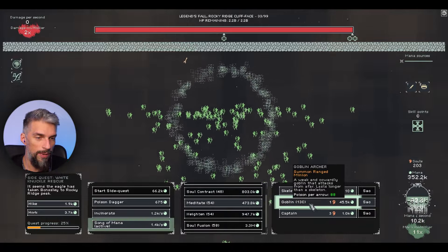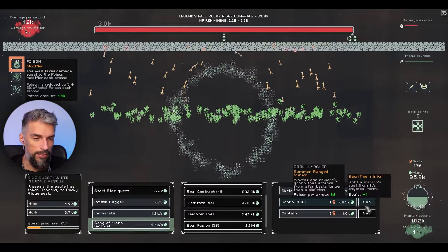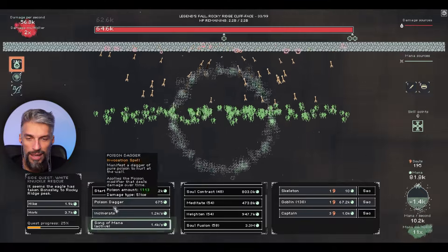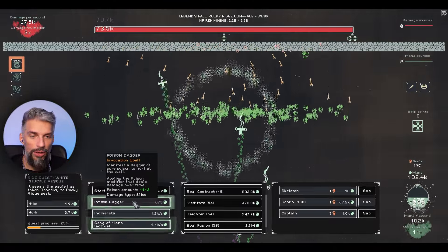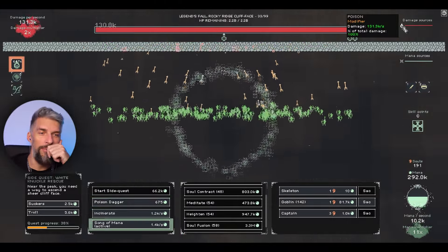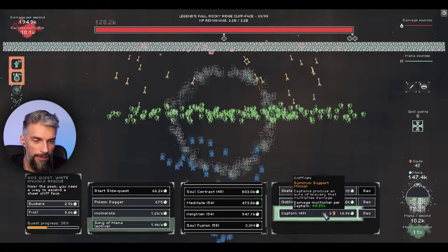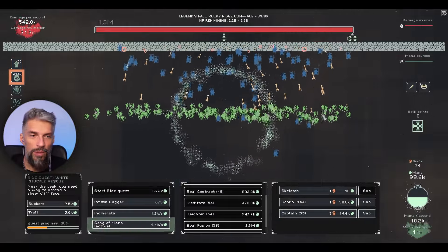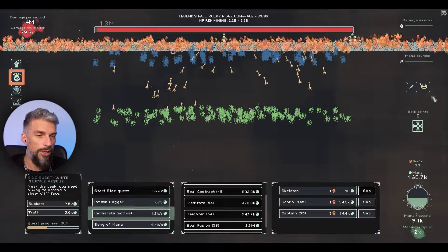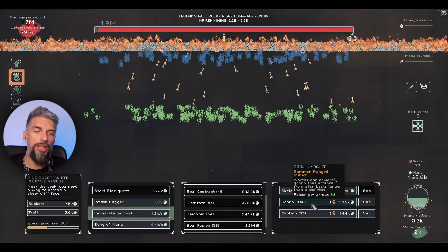The goblin crown gives 10 goblins per minute passive influx - there we go, they start spawning. Let's spawn them manually with lots of souls, and stop once it gets really expensive. The poison damage is still quite horrible, but we can throw poison daggers to make it better. That's the poison build we have. The damage is so low even with all that... wait, captains! It was like 55 captains last time. The damage multiplier should help a bit.